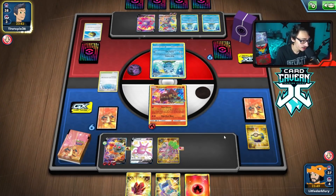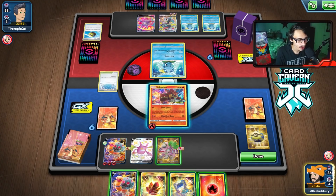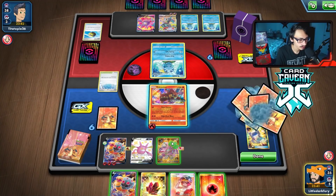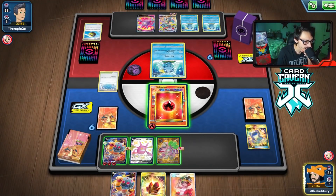Path to Peak comes down — fine, we don't have Ditto anyway so it doesn't really matter. They don't have Switch or Boss, so we can kill their Sobble. Little Poke Gear — there's Welder! We still got a Welder. We can Welder to the active, though with only two in the deck it's not a great idea. I think we attach, Primate Wisdom the Welder on top.